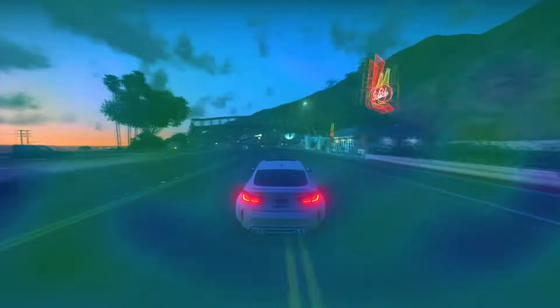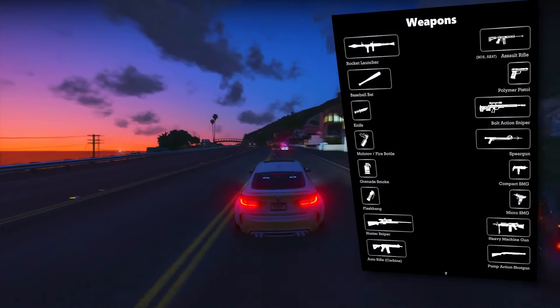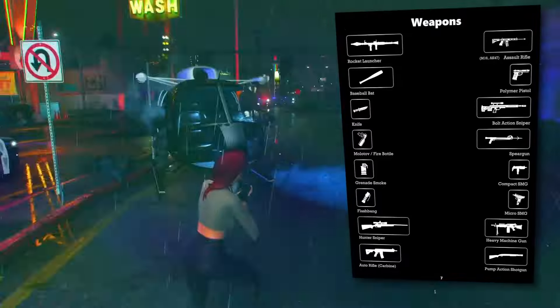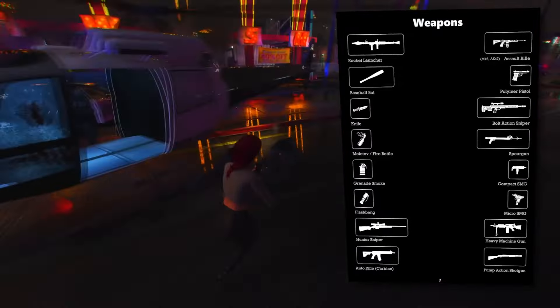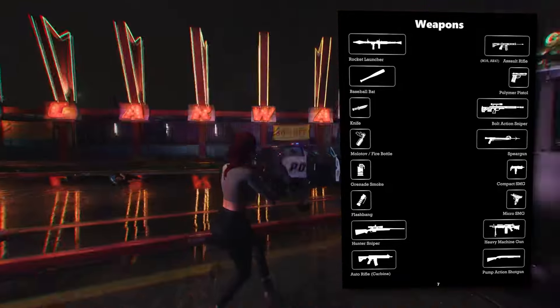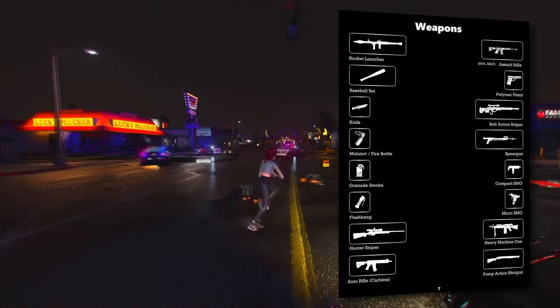When it comes to weaponry, the leaks confirm several options: a rocket launcher, assault rifle, baseball bat, polymer pistol, knife, bolt-action sniper rifle, molotov cocktail, spear gun, smoke grenade, compact SMG, flashbang, micro SMG, hunter sniper rifle, heavy machine gun, auto rifle, and a pump-action shotgun.